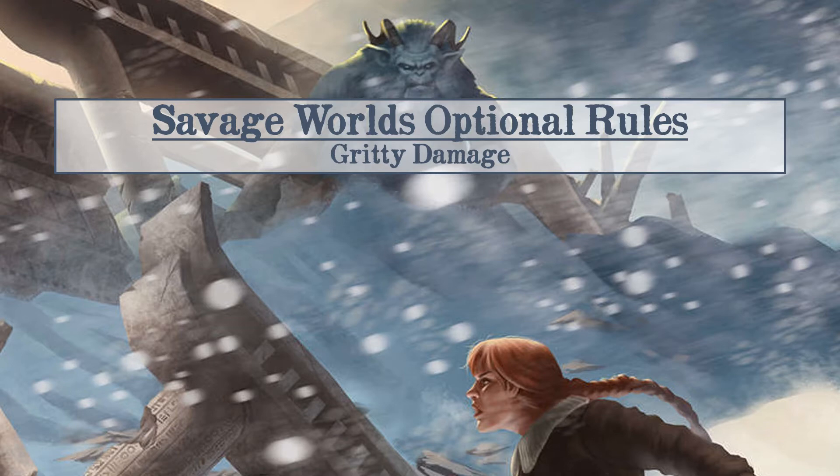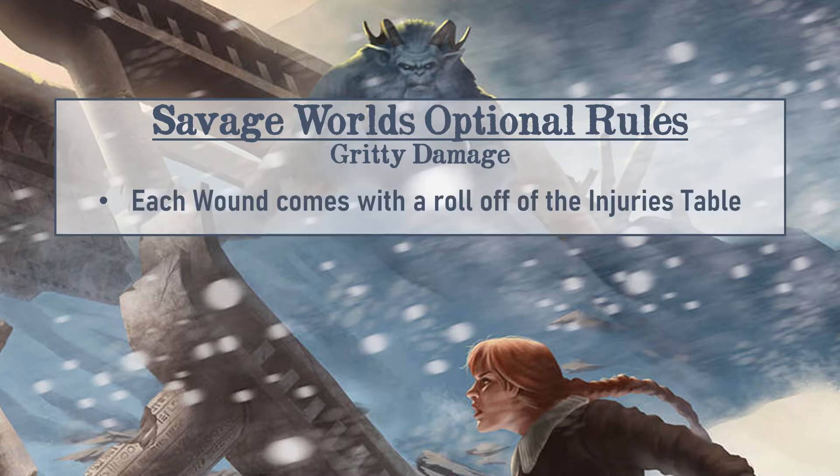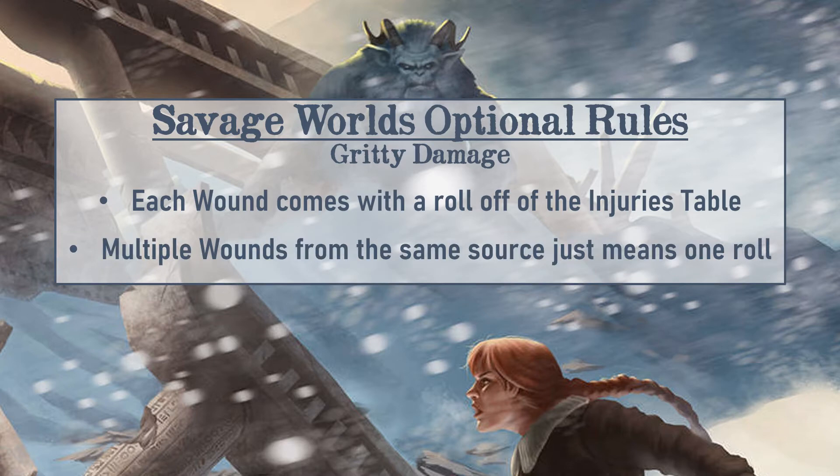The first rule we really like to use is the Gritty Damage roll. The way this works is that each time a character gets a wound, they have to roll on the wounds table. If they get multiple wounds from the same source, however, they only make one roll on that table, because it doesn't really make sense if you get shot to roll twice for two wounds and somehow get hit in the leg and the head.